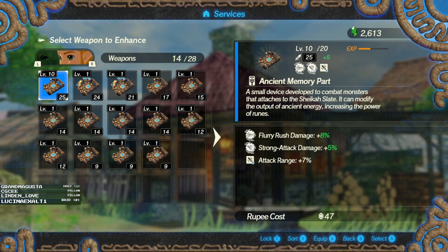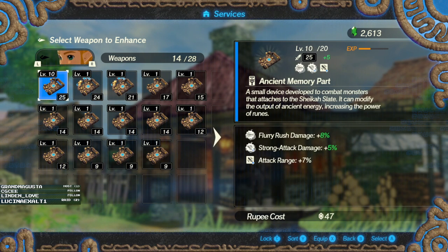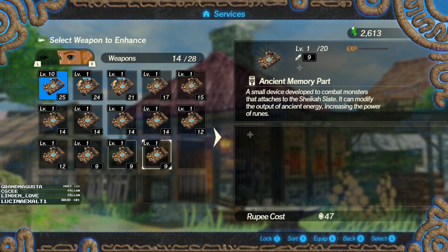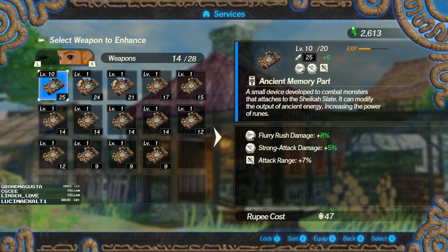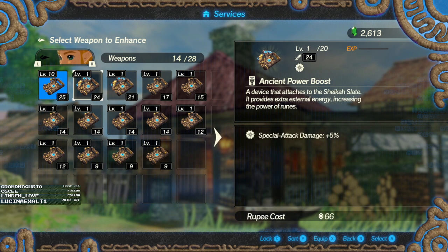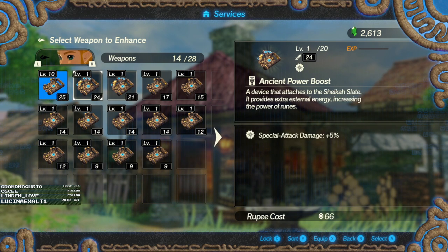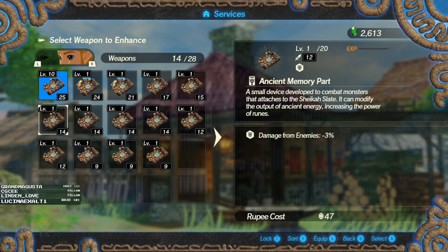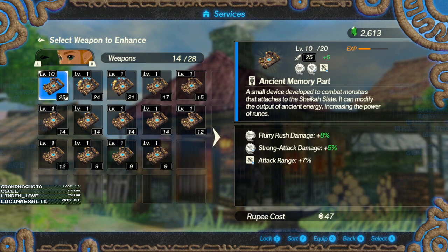She's got a level 25 weapon with Flurry Rush Damage and Strong Attack Damage - none of this is that good. Flurry Rush and Strong Attack Damage? This was before I realized what I was doing. Special Attack Damage 5% isn't terrible - that actually goes well with those, in a weird way.